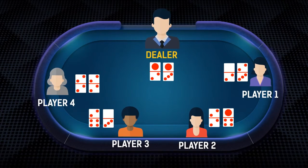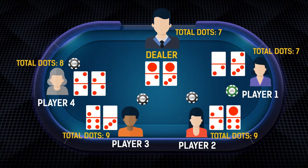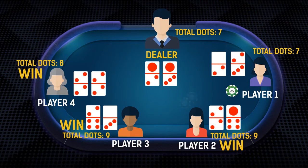The game starts after the two cards are dealt. All players will have the option to set the amount they are going to bet. After everyone is done putting their bets, all cards will be shown. Players who have cards with more red dots than the banker will win, and the banker will have to pay their bets. Take note that if a player and the banker have the same amount of red dots, the banker will always win.